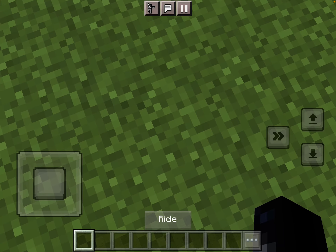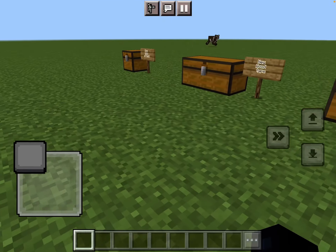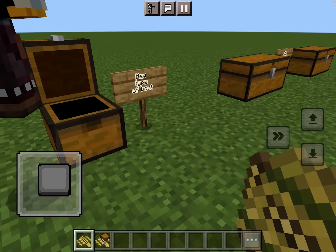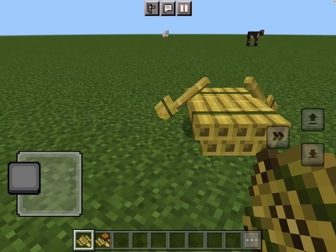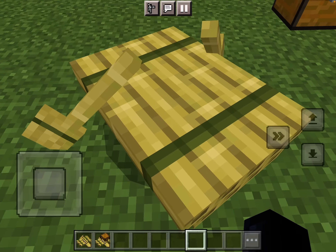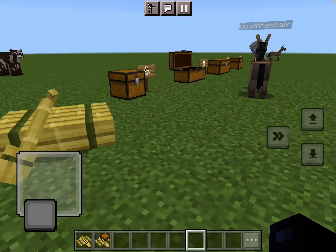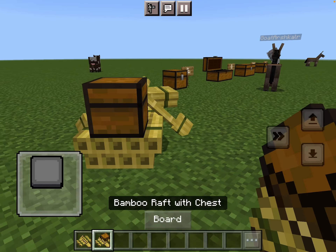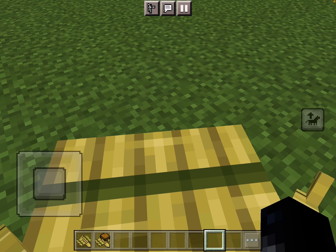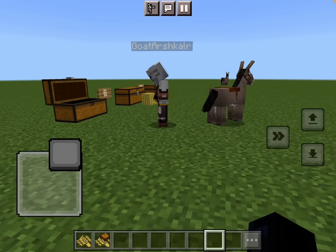Welcome back to Lambo Bros! In this video I'll be reviewing the 1.20 snapshot. Starting off with the new types of boats — it's called a raft. So you go on it, it's like a boat but it's a raft. And this one also comes with a chest, so you can put your stuff and valuables inside the chest.